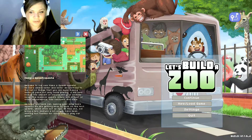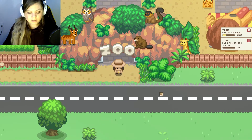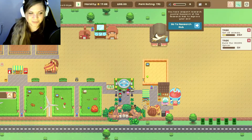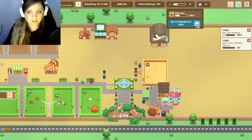Hello everybody, welcome back to Let's Build a Zoo! Getting excited to get back into this. It's been a few days since I played so I gotta remember where we are and what we're doing. I think we're saving money — money was an issue last time. Let's see what we've got going on here. Unspent research — that's a good place to start.